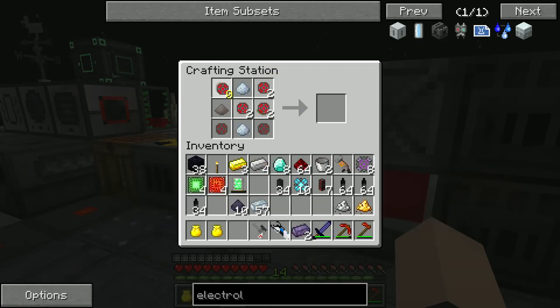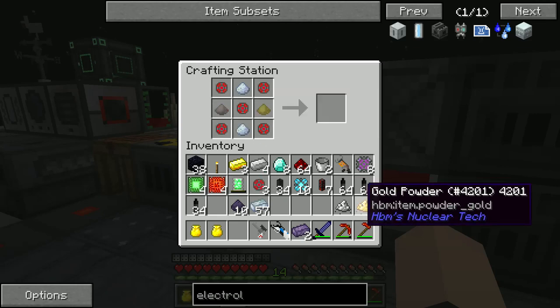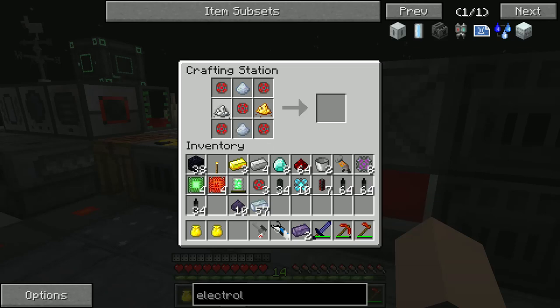Slap that in there, slap a little triangle here, and iron — boom, there we go. Got our electrolytic separator and now we need that.